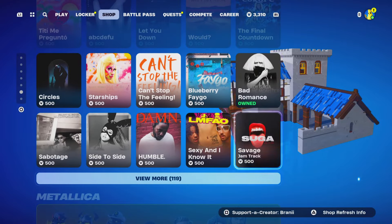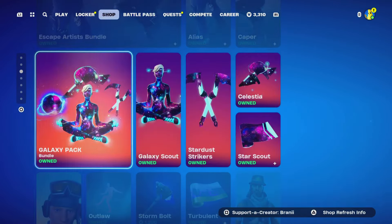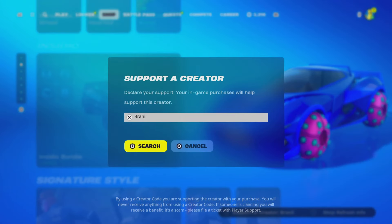If anything interests you from the item shop, let me know in the comments with your Epic Games username and which cosmetic you want. If you'd like to support me, consider using creator code 'brandy' with two I's — it helps out a lot, especially for the new season.